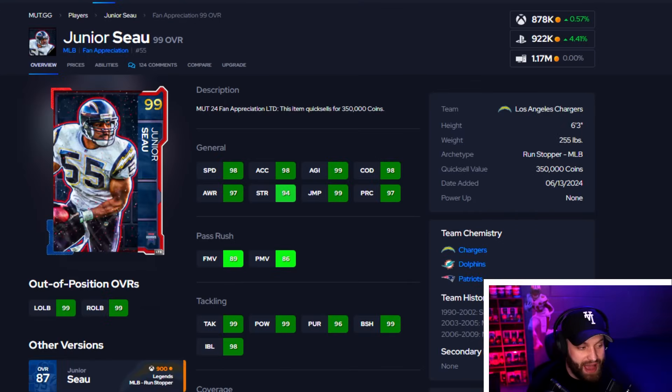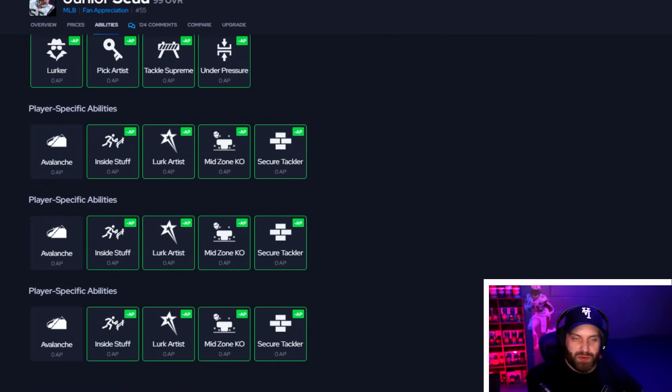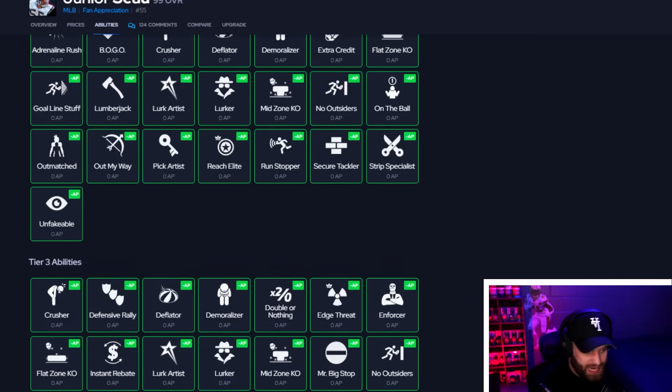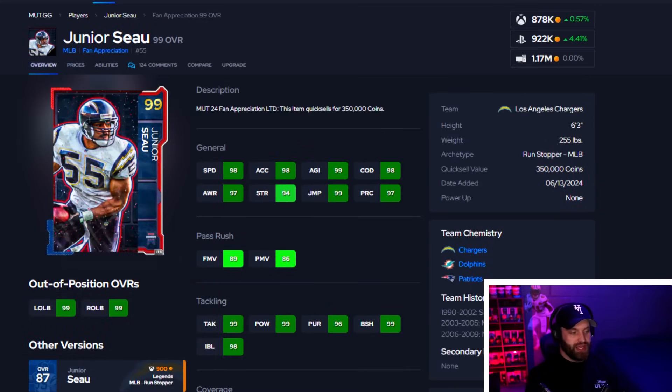Heading into the top five at number 5, I believe Junior Seau is the best user in the game right now. Rob Gronkowski is limited and drops back to 90 overall after a week, so looking at the grand scheme Junior Seau is it — six-foot-three, 98 speed, great height. His abilities speak for themselves: Avalanche, Mid Zone Lurk, Artist, Secure Tackler, and you can throw in extras like Flat Zone, Two Crusher, Enforcer. He's ridiculous — the best user in the game, no question.